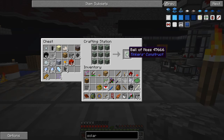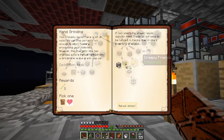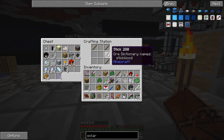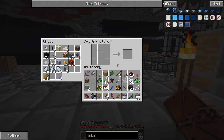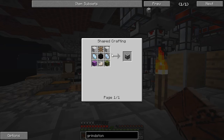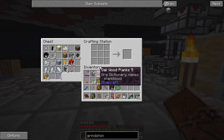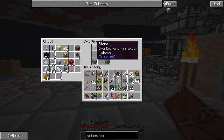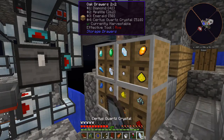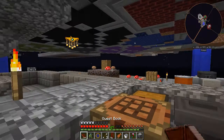That gives us some moss — a ball of moss — which allows us to complete our quest and get another ball of moss. This allows us to get tools to repair themselves. For the hand grinding quest: a quartz grindstone and wooden crank. The wooden crank should be easy — that's just five sticks like that. The grindstone just needs a little bit of quartz, some smooth stone, cobble, and a wooden gear.